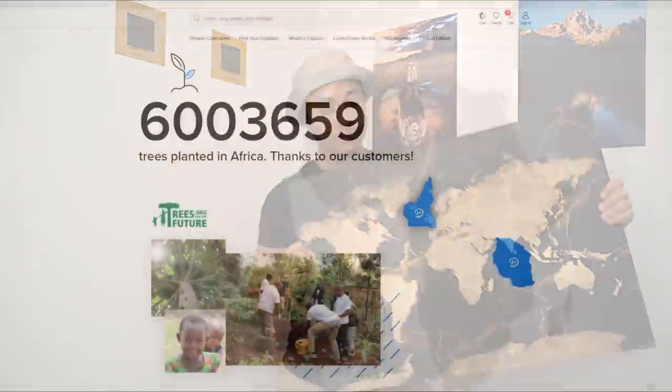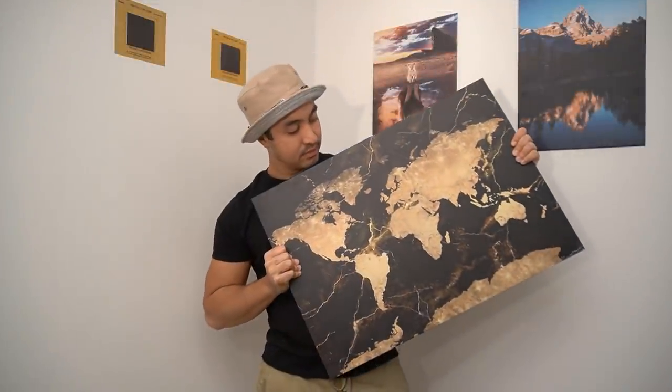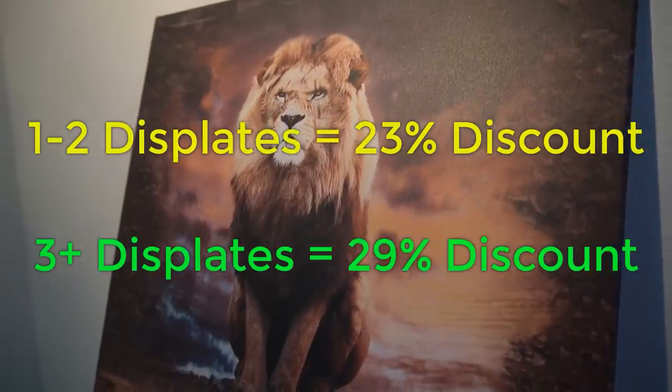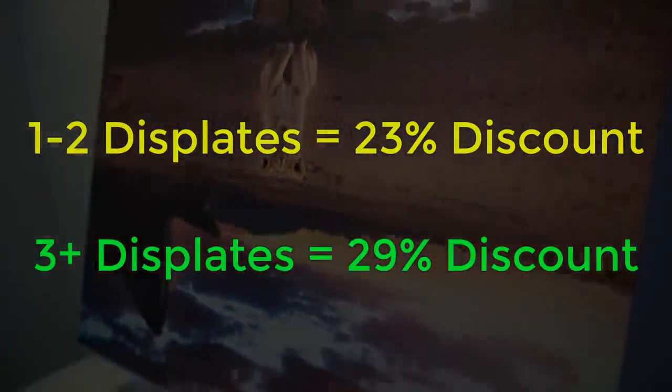I personally got three disc plates on my wall — a lion, a mountain, and a RuneScape map. For every disc plate sold, one tree is planted in Africa. If you purchase using my link, you get 23% discount on one or two, and 29% discount on three or more. The discount is automatically applied via the link in the description.